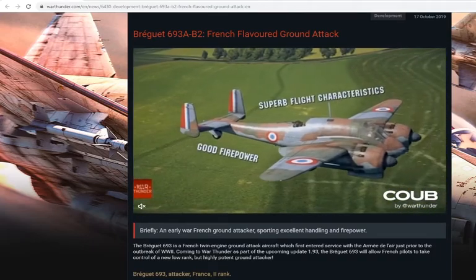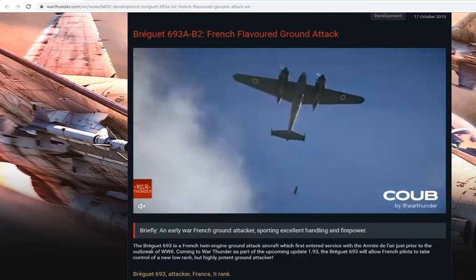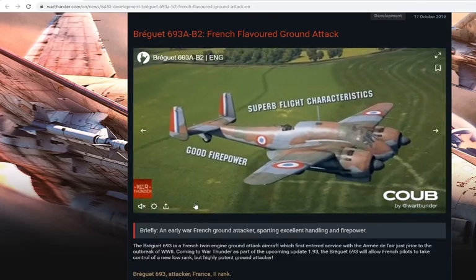Let's get into the Bugette 693AB2. It's a French-favored ground attack — that's what War Thunder calls it.